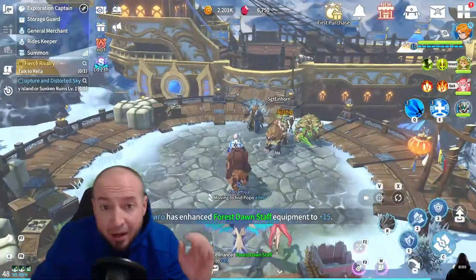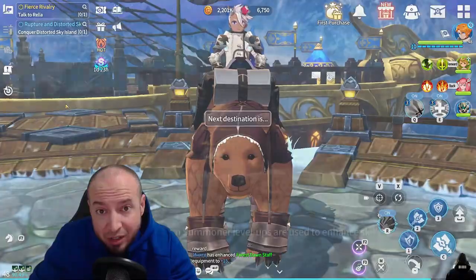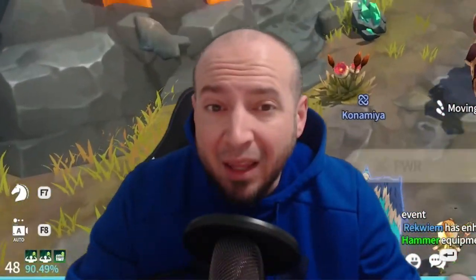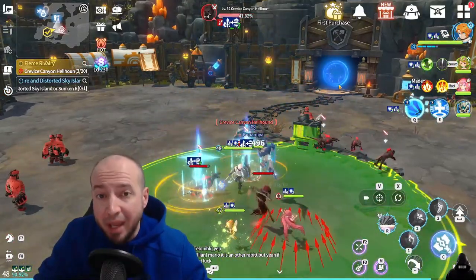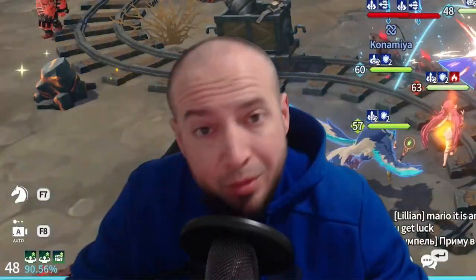Tip of the day — here's some tips if you're stuck in progression. Number one: use element advantage. Element advantage is 20% more damage and 10% more crit rate. Use it.